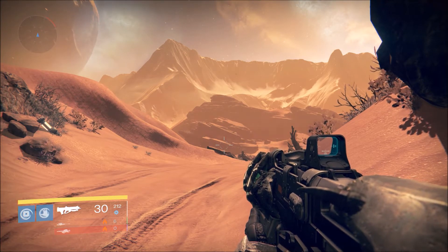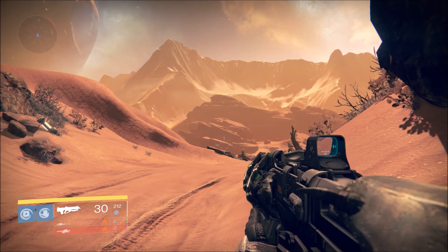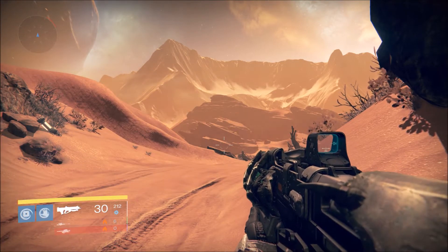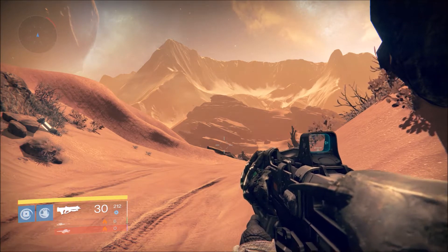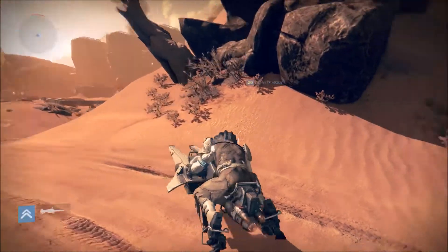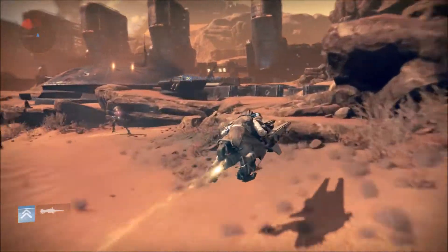Hey guys, it's Aces here today with another Destiny video. This is a chest farm video on Mars, at the Scab Lands. This is just relic iron, glimmer, and a couple other miscellaneous things you can get in chests. I already recorded this and it turned out awful, so I decided to start the video fresh and clean, and we're going to get it started right away.